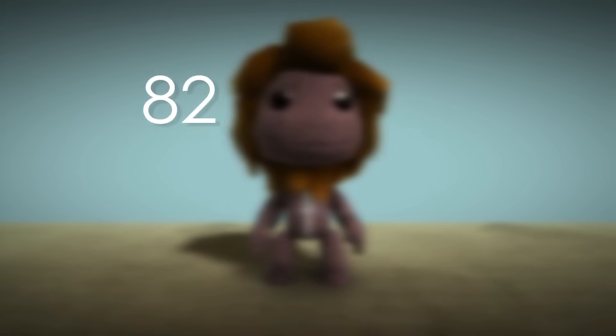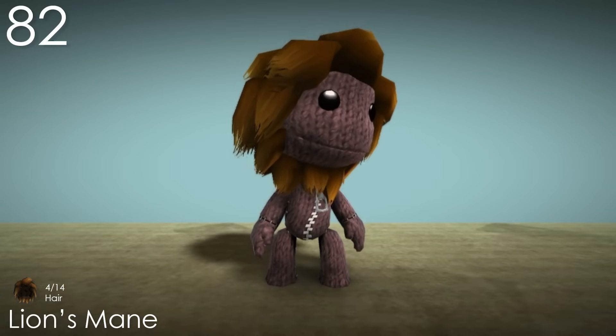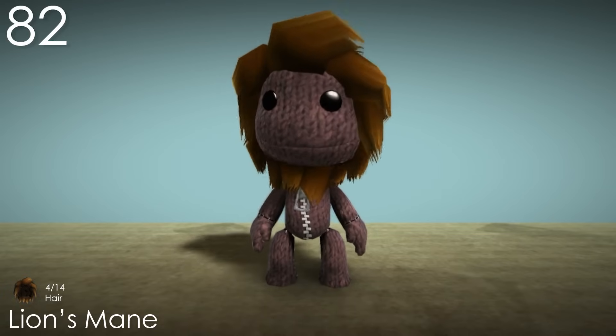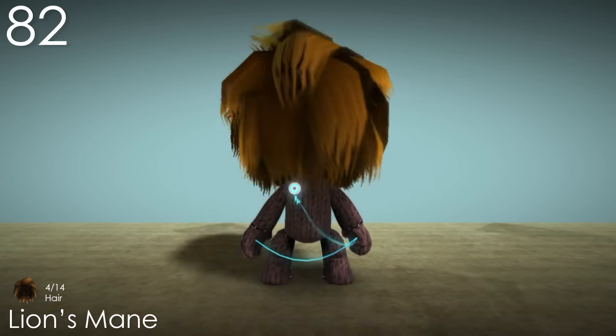Number 82: Lion's Mane. And here's the real one. This costume is super cool, and is done pretty much perfectly with how the mane covers all of Sackboy's head except for his face, almost giving him a beard. The subtle movement on the hair is really nice, and the colours all work well too. This is the crown of the Savannah.